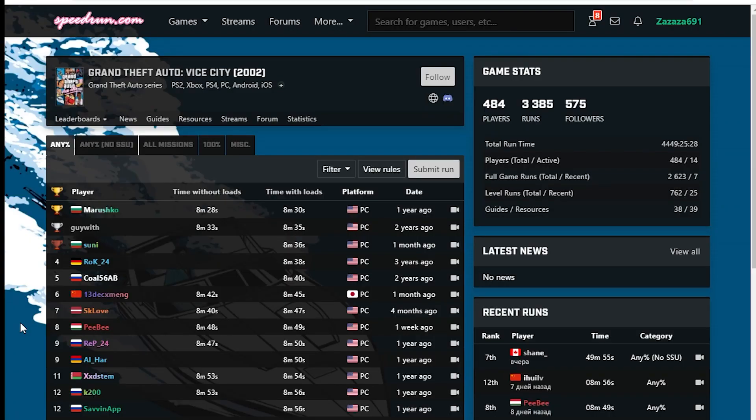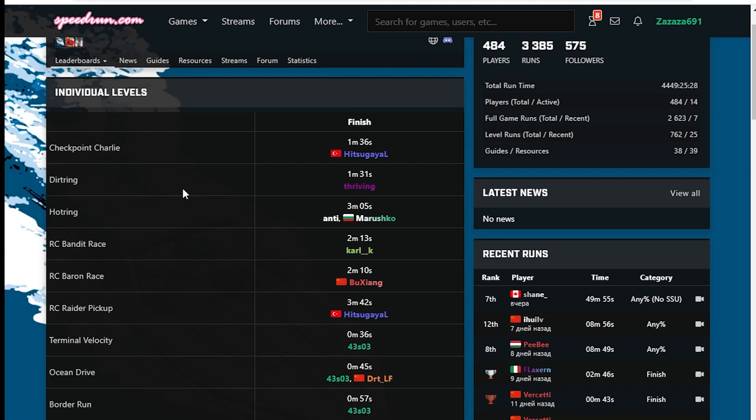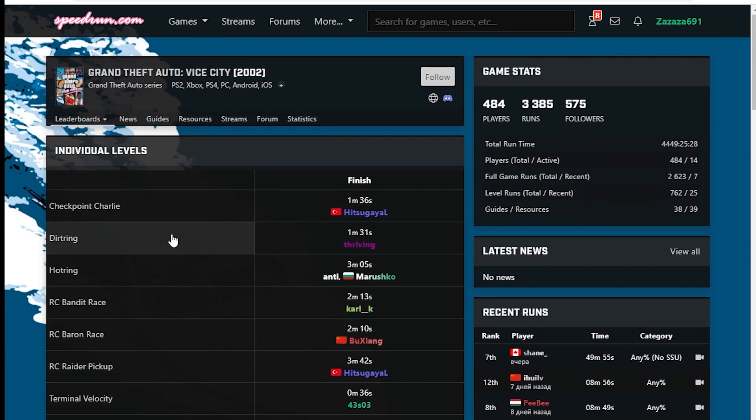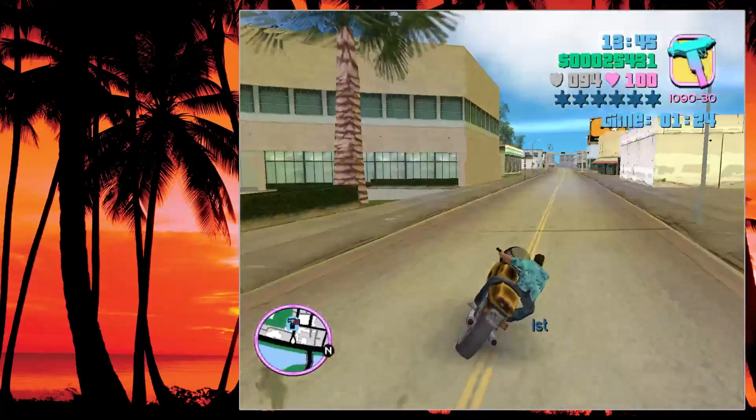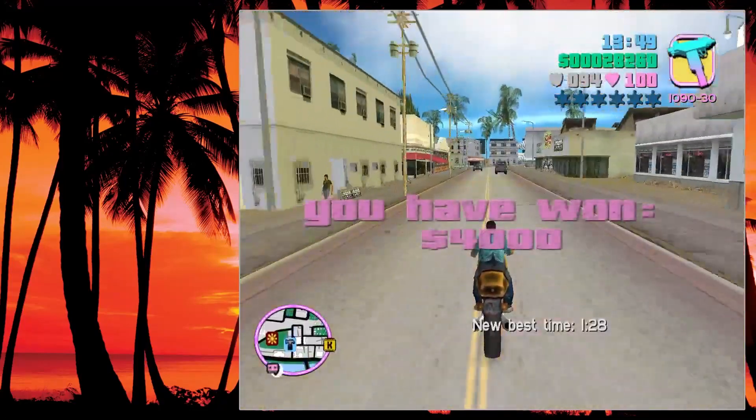To find these categories you go on the main page of the game, click leaderboards, level leaderboard, and now we're here. As you can see, apart from the storyline missions that are somewhere below, there are some side missions as well, including races. And as you probably know, races are very good because they have an in-game timer that allows you to track your records. This makes a moderator's life a lot easier because they don't have to download your run and retime it later.